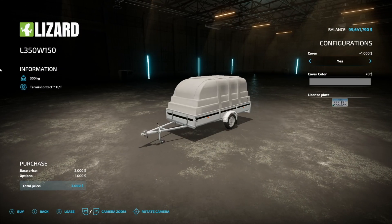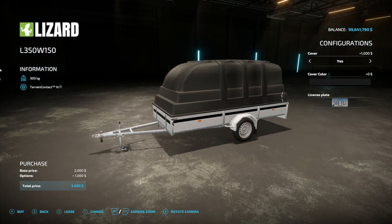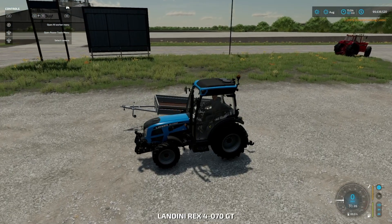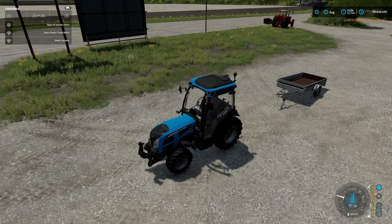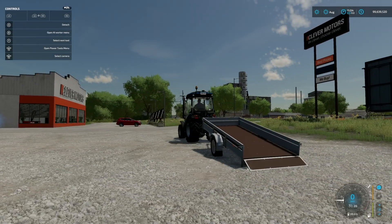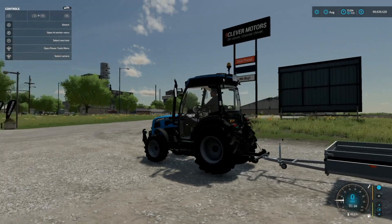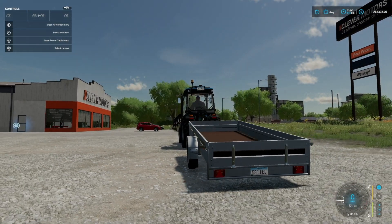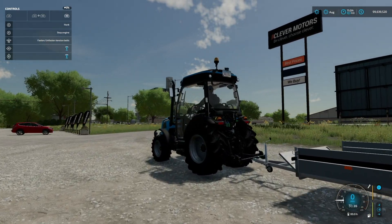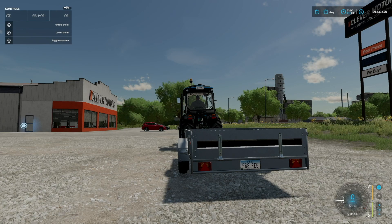Next is a trailer with canopy - it has a canopy or not and it's a trailer, looks very good. Cover color can be changed between gray and a blue-ish option. Using a little Landini Rex to test it, we've got options to unfold the trailer, lower it, and lift it. There's also a function to open just the front part or just the back part - and that back section just disappears, which is pretty cool.